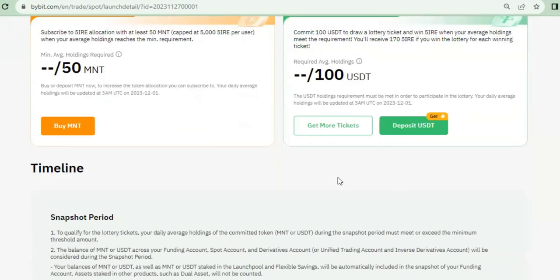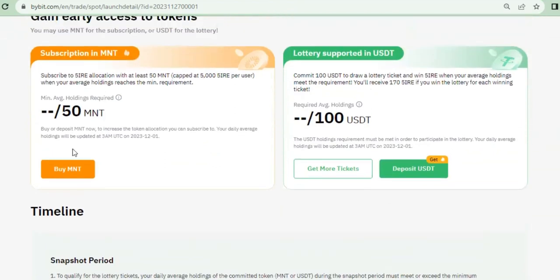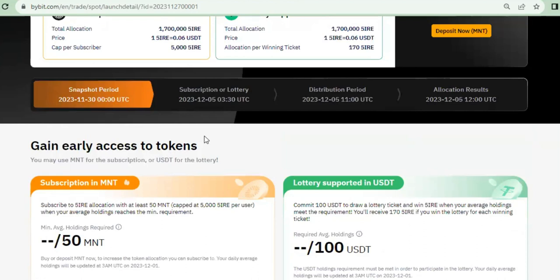The snapshot is taking place in the next 30 to 35 minutes or thereabouts. When that happens, they will tell you the number of MNT tokens you have on your account and the number of USDT you have on your account. Then the subscription itself will start on the 5th of December, around 3:30 UTC.